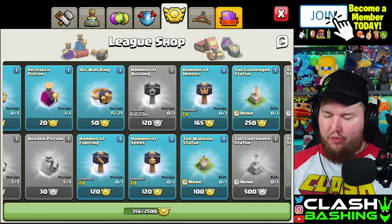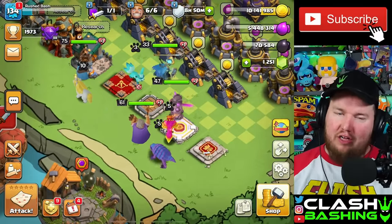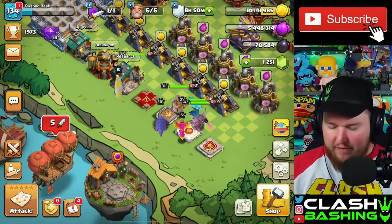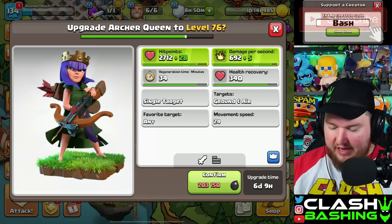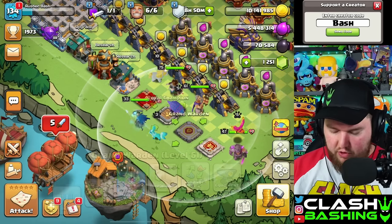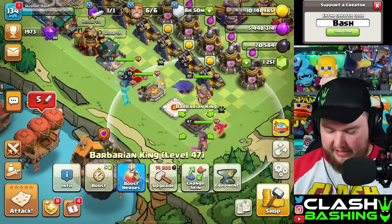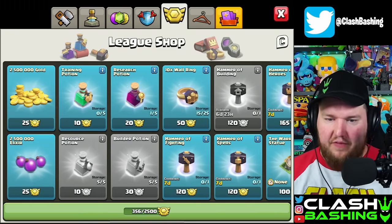But is it worth it? On a rushed account, honestly on all accounts, I don't know. On the rushed account, we have so much we need to upgrade. For 165 medals, we can get our Queen up to level 76, our Champion up to level 34, or even our Warden up to level 62. I wouldn't use it on the King — he's slacking. But is it worth spending those extra medals on? That's the real question. For me, at the current time, I'm going to say no.